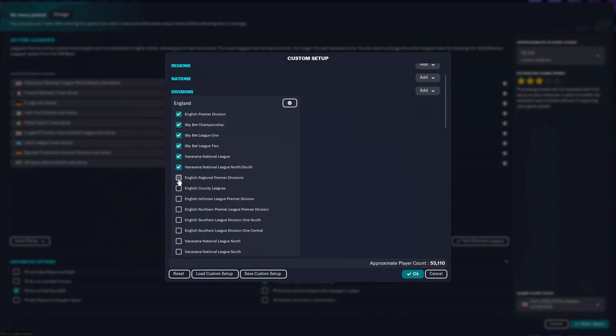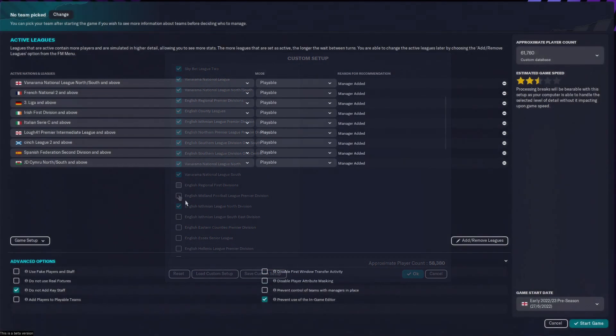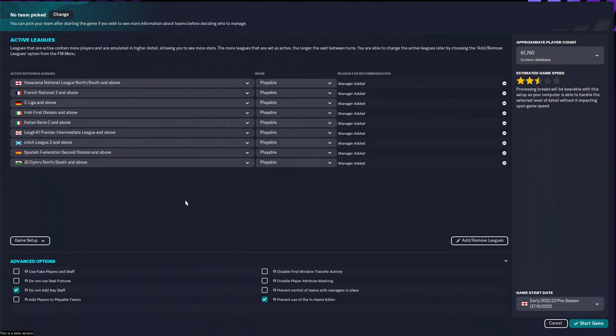It'll be a tedious thing, but you'll see what I'm going to do here and why I'm selecting all these boxes when you see the player count go up. There is actually one more thing you need to change in the advanced options: you are not allowed to add key stuff, attribute masking must stay on, and you cannot have the in-game editor on. We've added all these leagues and all the nations - now we're going to load up the game.